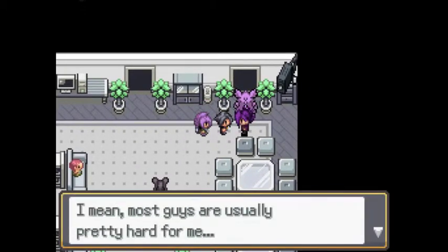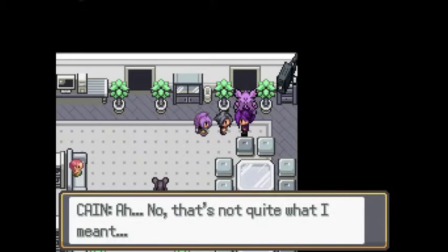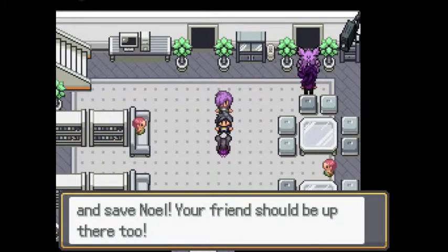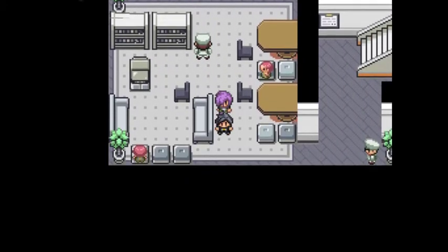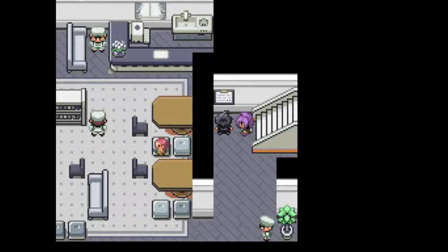Somehow I expected these guys to be harder. Most guys are usually pretty hard for me. Does that mean you do better when battling girls? No, that's just not quite what I meant. You got it — great. Quickly, upstairs and save Noelle. Your friend should be up there too. There's a door up here we can use this data card in.